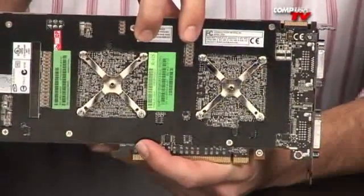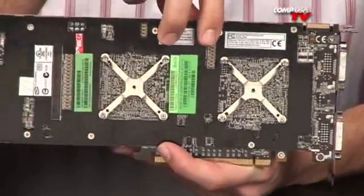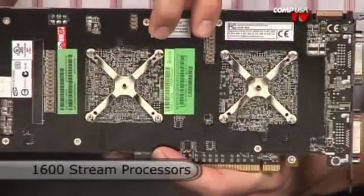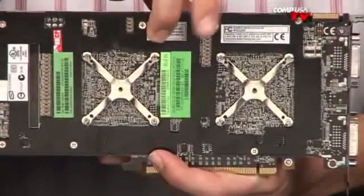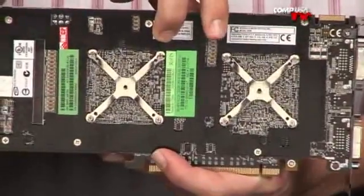They're small, they're efficient, they're 55 nm. As far as stream processors go — or shaders, whatever you want to call them — you had 800 on the 4870, now you have 1600 in total: 1600 ALUs. That's 10 SIMD clusters, each with 80 32-bit shader processors. Those are also running at 750 MHz, matched to the core clock.